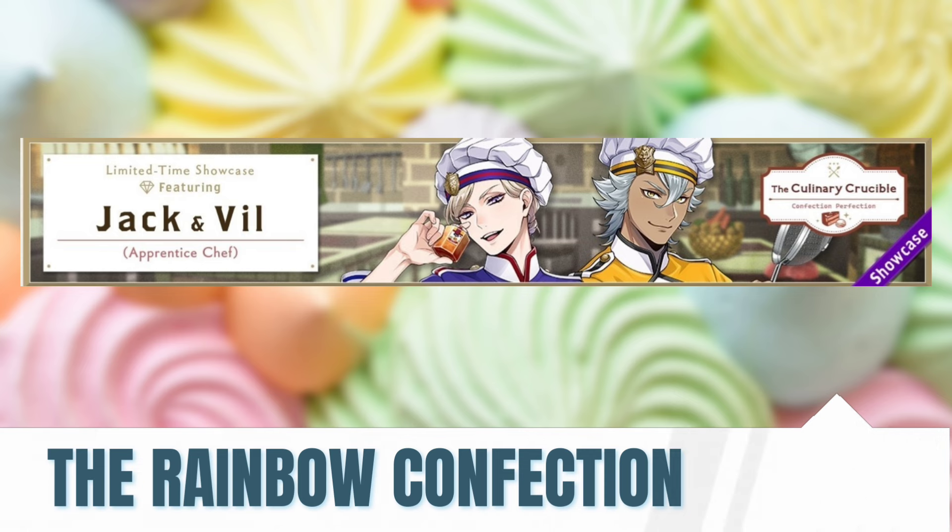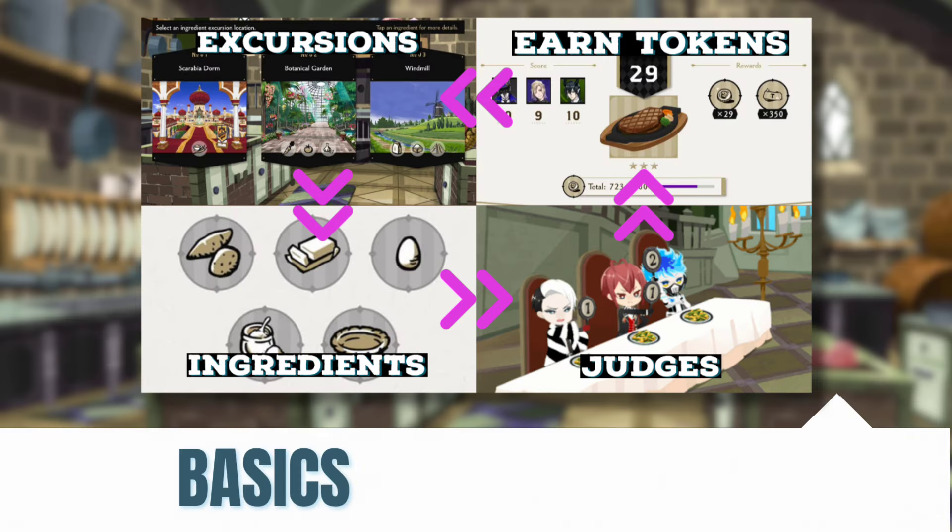I won't make any assumptions, so I'll go over the mechanics of this event. If you know what to do, feel free to skip; if you're new to the game, this is just what you need. You're going to send your boys first on excursions for ingredients. Two of those boys have to be the featured chefs — in this case it's going to be Jack and Ville.